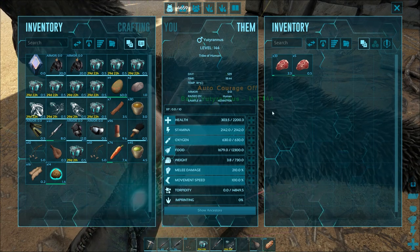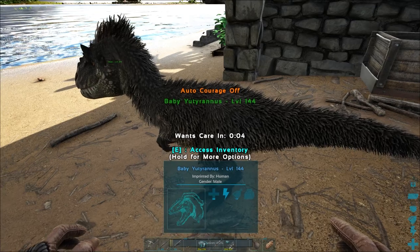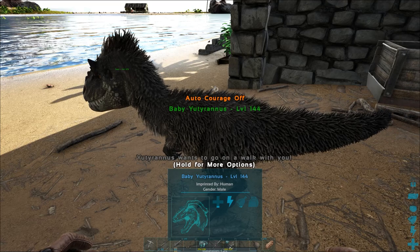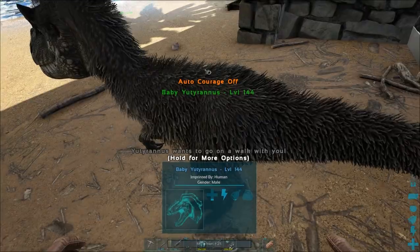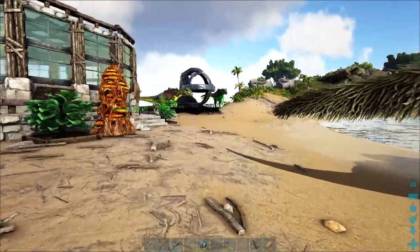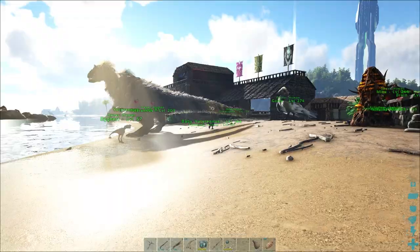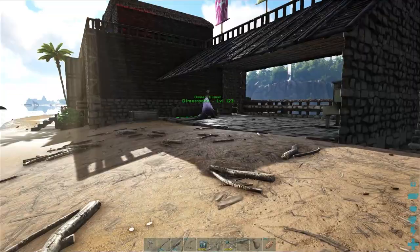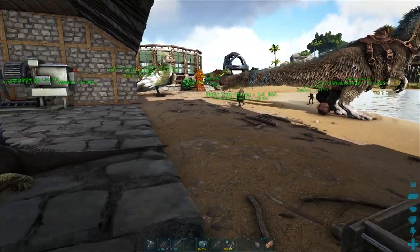It got the mum's health and the dad's stamina. There we go — it just wants to go for a walk. You'll note there's a little pacifier icon indicating it's ready for its first imprint, and a walk is easy enough. The Yutyrannus is one of the more difficult creatures to imprint, getting only four percent per imprint, so getting a hundred percent imprint can take quite a bit of time.